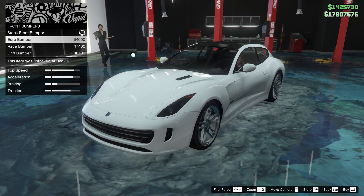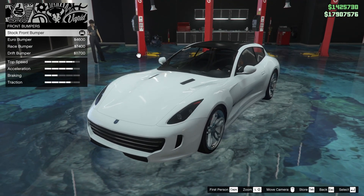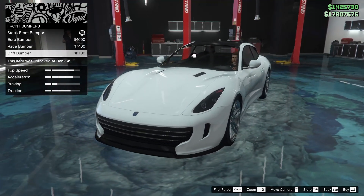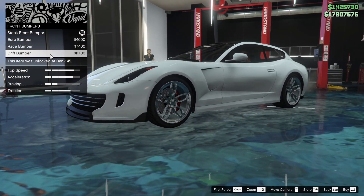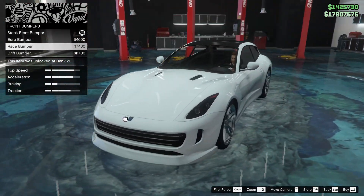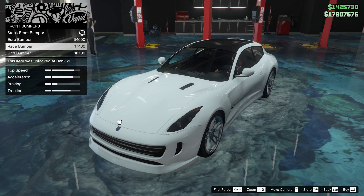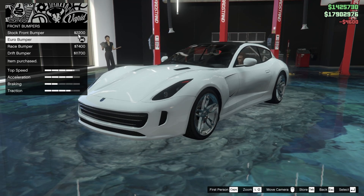I just think it looks beautiful — very close replica of the Ferrari FF — and we're gonna customize one so that it lives up to that potential. I think we're gonna go for the euro bumper as opposed to any of the others. The drift bumper has like a fin and everything, I don't think it's very clean on this car, and this other one looks like the gigachad chin guy from Fairly Odd Parents. So we're going with the euro bumper — looks most like the Ferrari FF in my opinion.